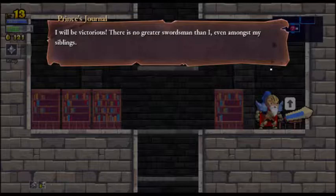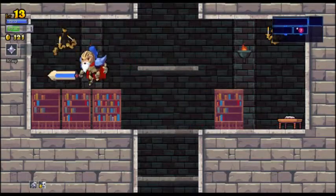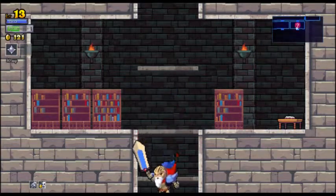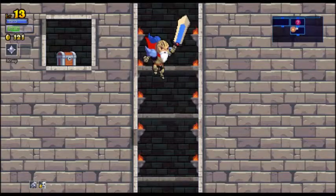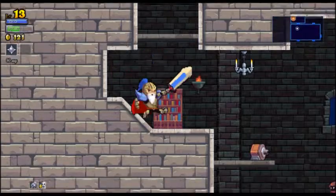I will be victorious. There is no greater swordsman than I, even amongst my siblings. There's a gap there in the wall - you need a dwarf to do it. I've noticed a few of those, actually.